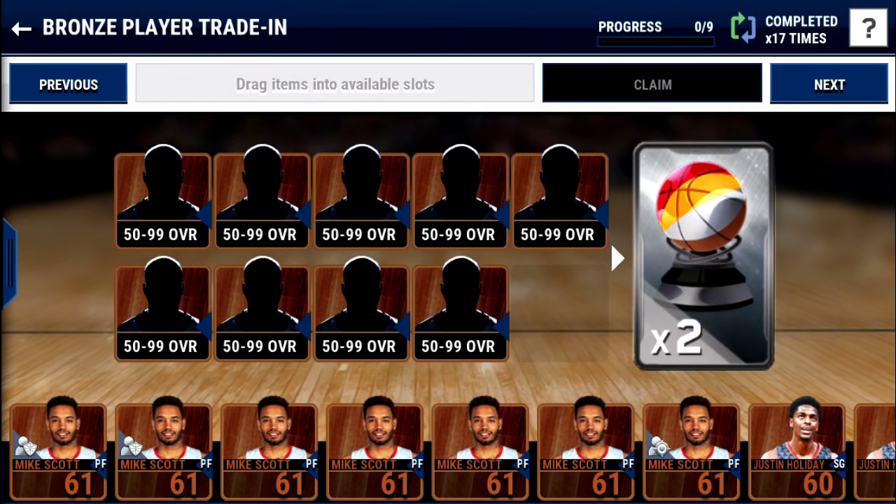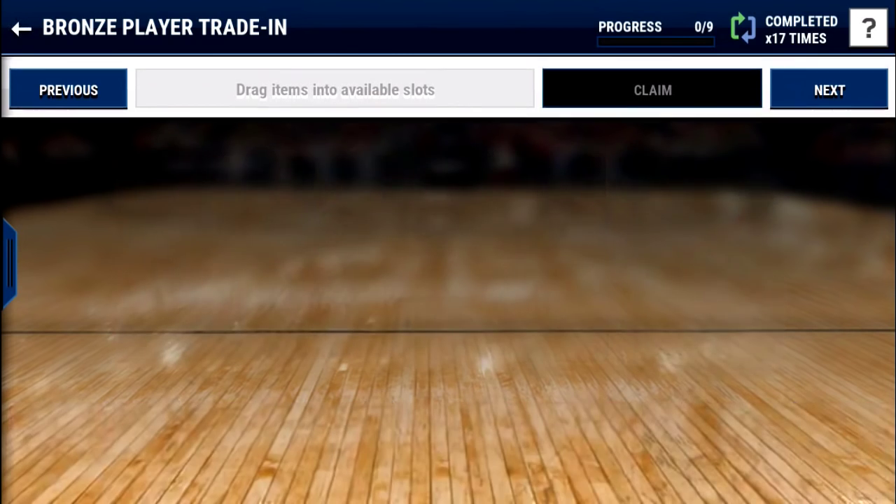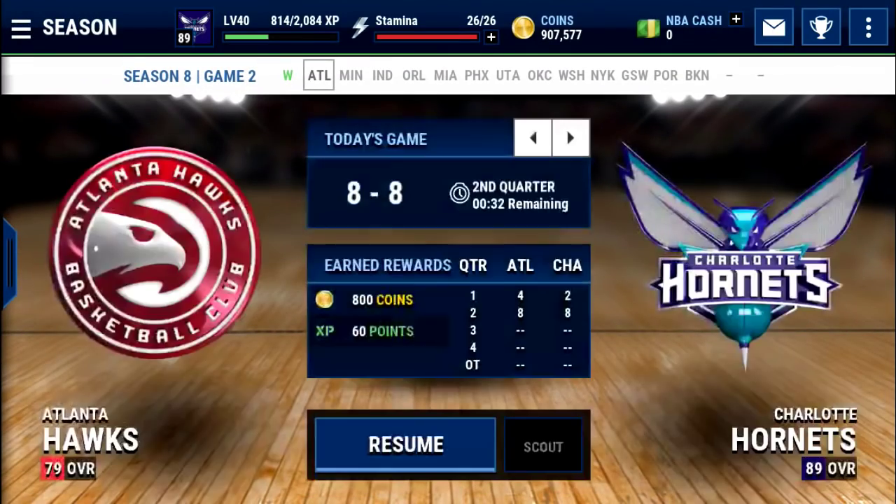Best case scenario, you get two bronze trophies that sell for around 5,000 coins a piece — so 10,000 for both of them. You spent 900 coins getting them, so you made 9,100 coins right there. So that's a really good coin-making method for beginners.